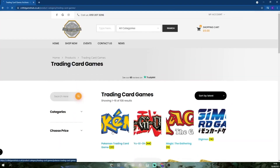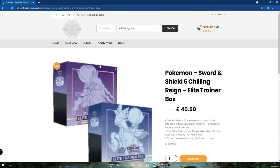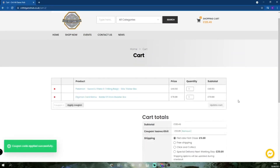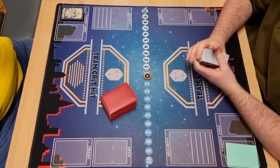CRIT HIT Game Hub is Liverpool's largest gaming store and stocks all things games — whether that be Pokemon, Digimon, Warhammer, the lot, they've got it. Also using our discount code TEAMCRITHIT, you can bag yourself 10% off orders on their online store.